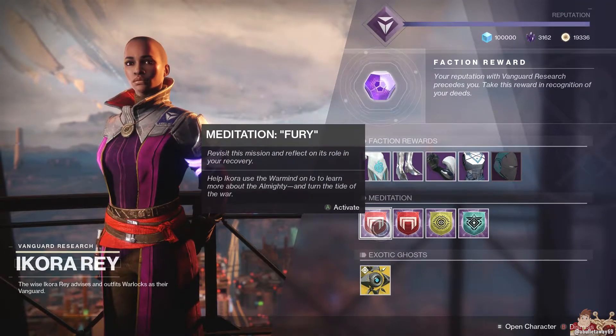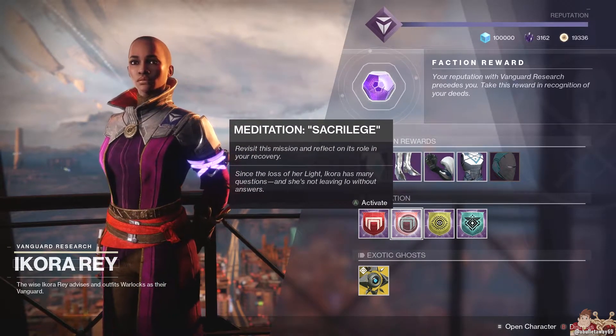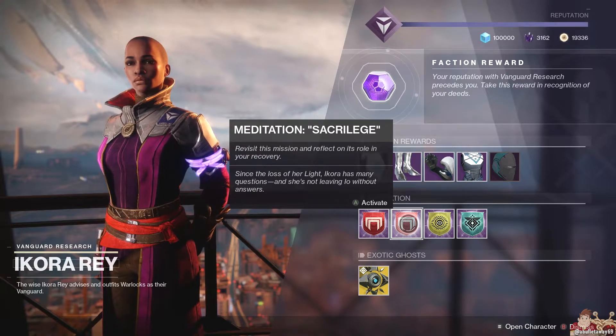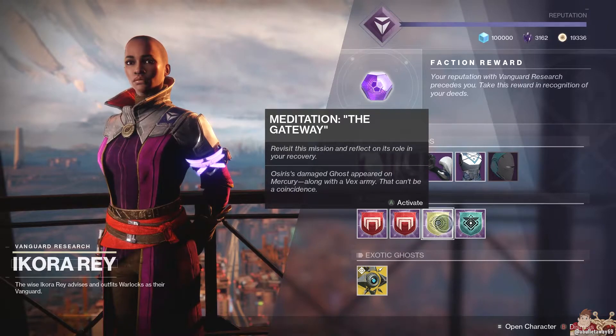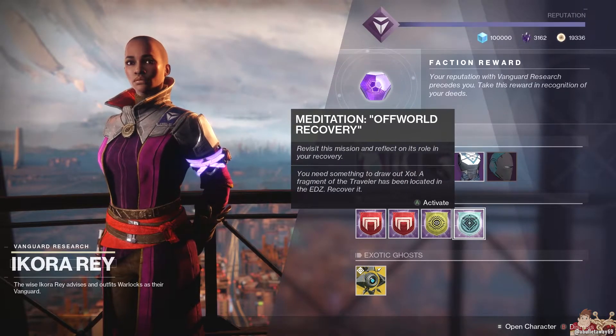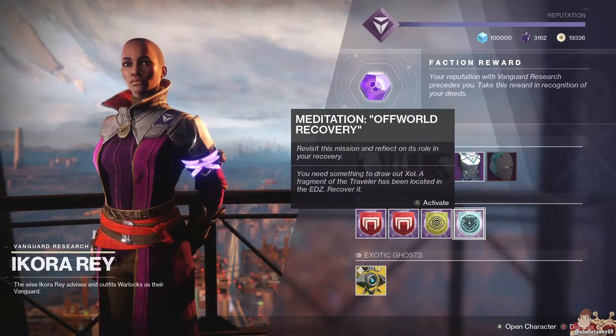Moving on to Ikora's Meditations. We have Fury — help Ikora use the Vanguard on Io to learn more about the Almighty and turn the tide of the war. Sacrilege — since the loss of her light, Ikora has many questions and she's not leaving Io without answers. The Gateway — Osiris' damaged Ghost appeared on Mercury along with a Vex army; that can't be a coincidence. And finally, Off World Recovery — you need something to draw out Zol; a fragment of the Traveler has been located in the EDZ, recover it.